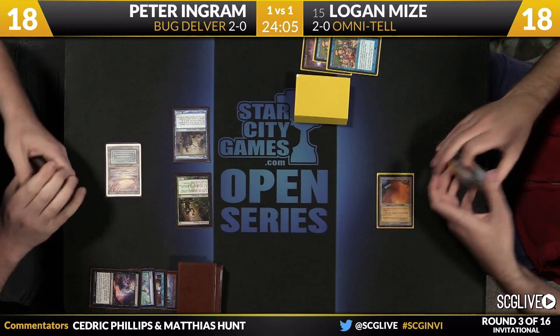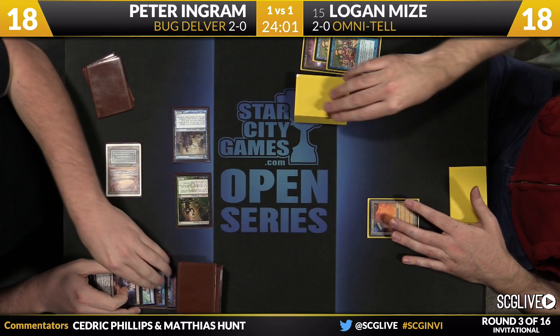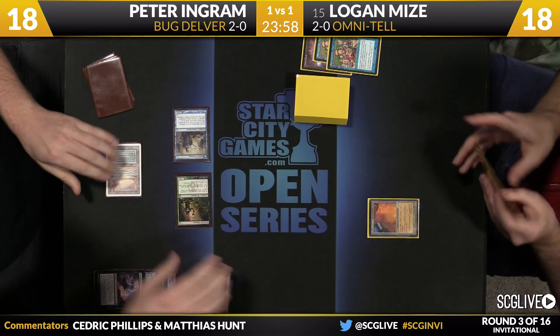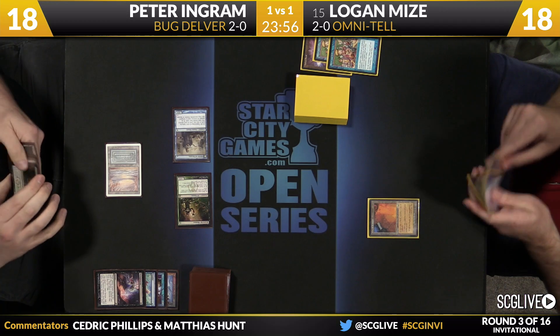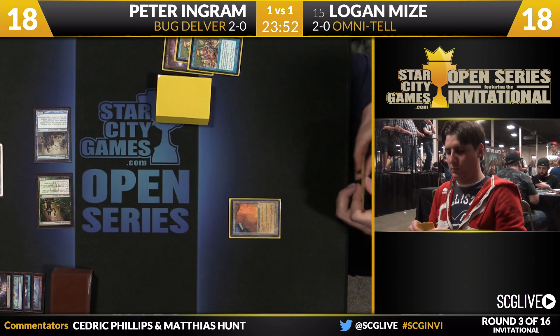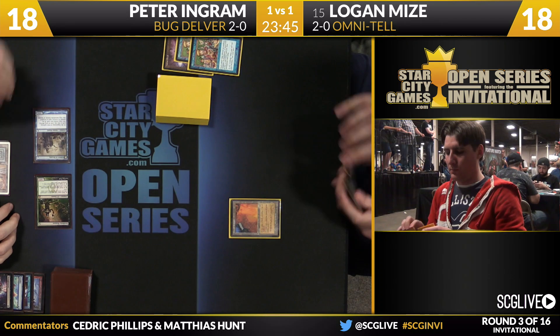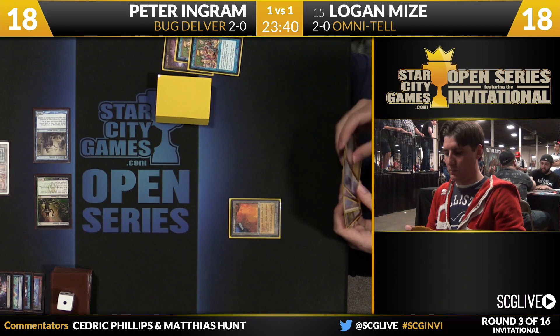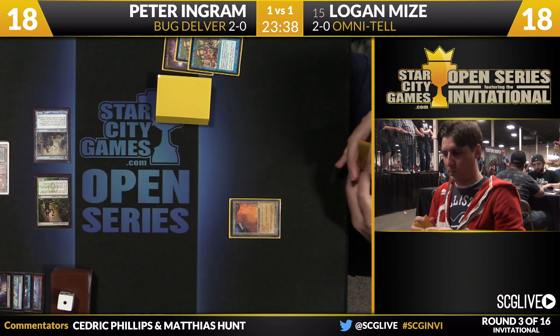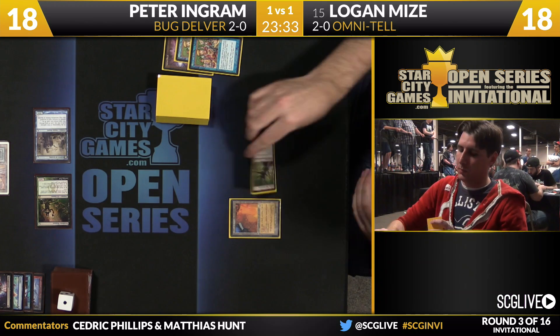Show and Tell number two has been taken. The hand isn't very good — two copies of Omniscience and just a couple of lands. Ingram confidently passes the turn back. It's another copy of Bazaju drawn, but to play that he'd have to lose the City of Traitors. He'd have to draw Show and Tell and win two turns down the road. Even if he gets Omniscience into play, that doesn't win right now.